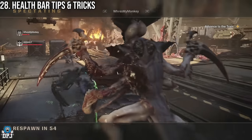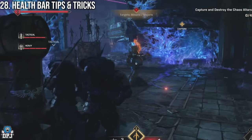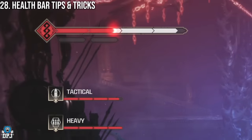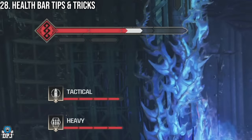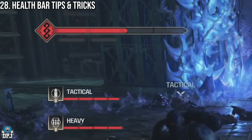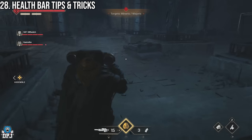Another thing to know is your health bar. When you take damage the red part drops, but you'll also notice a trailing white bar. This white bar can be refilled by dealing damage — great when you're meleeing your way out of a crowd of enemies tearing the paint off your armor.